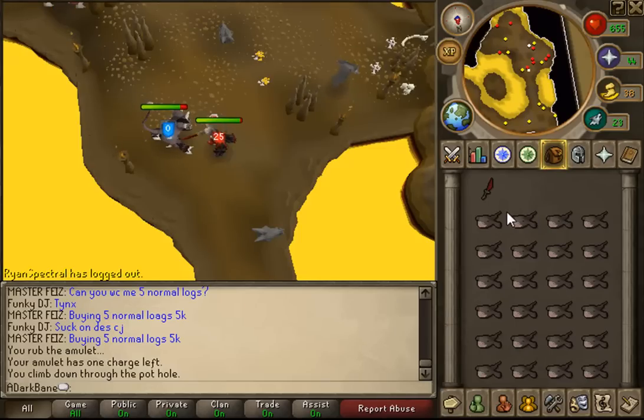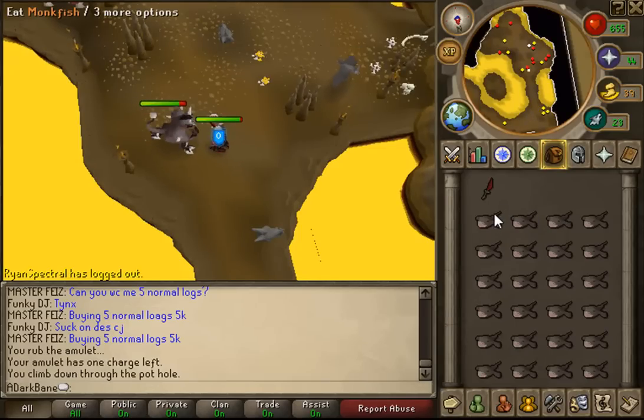You're also going to want to bring your slayer gem, so that will take up another inventory space. Some people choose not to bring their slayer gem, but I actually prefer to bring mine — I like to know how many more kills I have left.